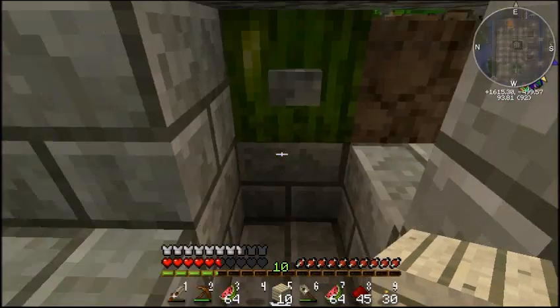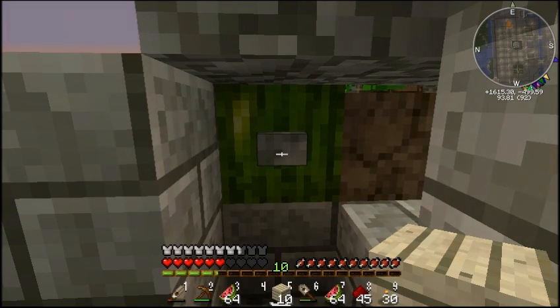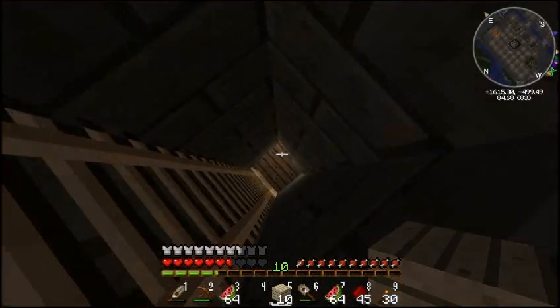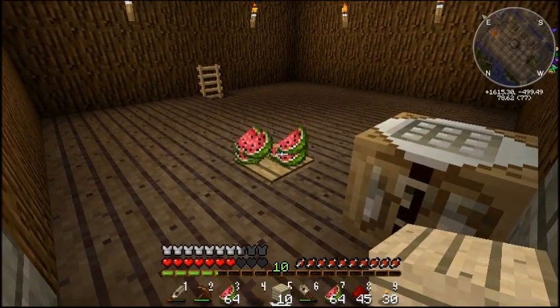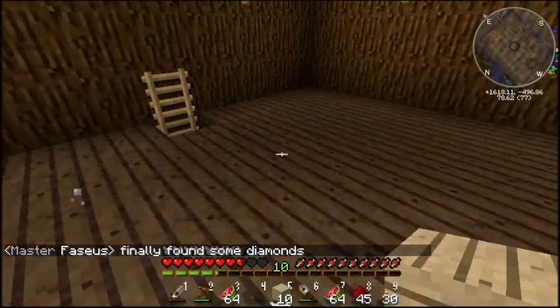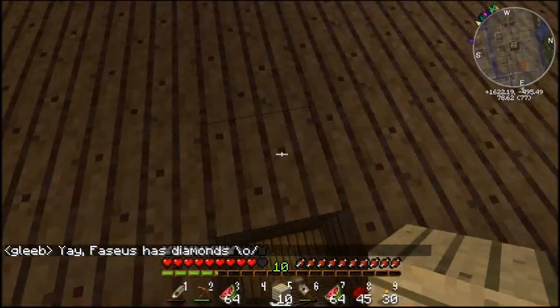Yes, we have a melon farm here. If we press that — oh, all that splashing — that means I've got melons. Do you want to see my melons? Tough, I'm a bloke. So yes, it's raining melons right onto the fancy light there. There's diamonds. That's fancy.